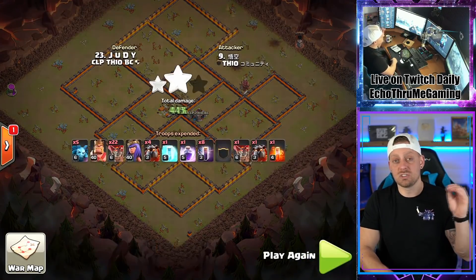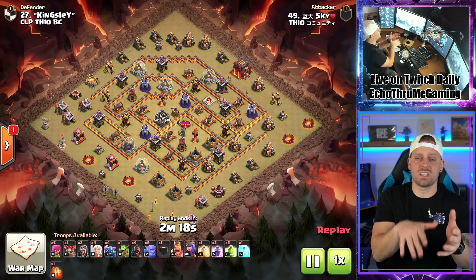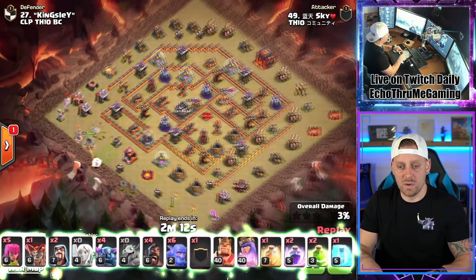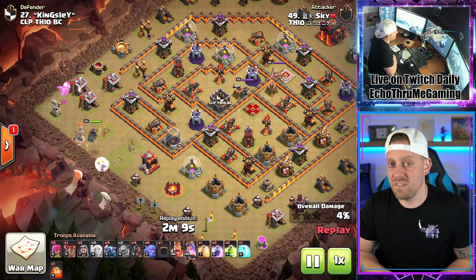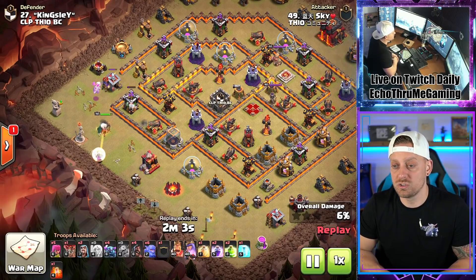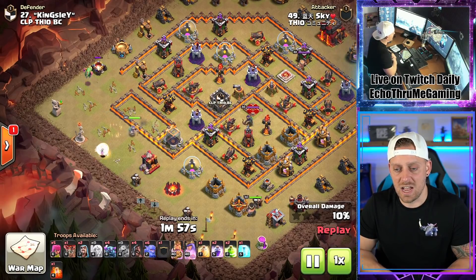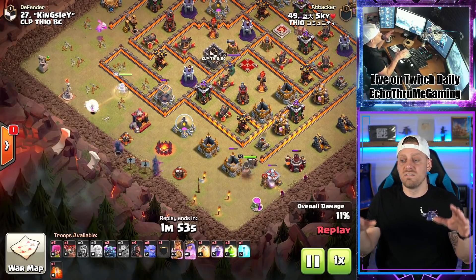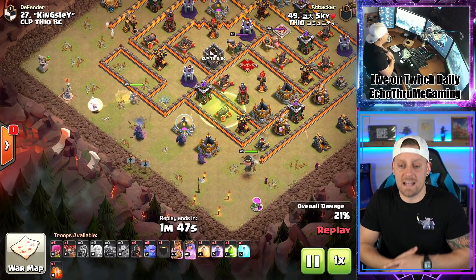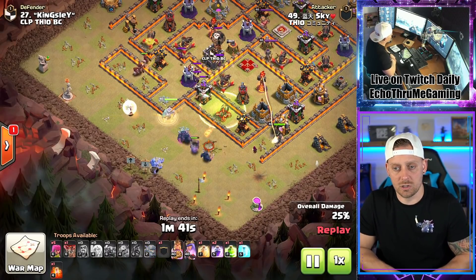One different from all the others we've seen: it's the Pekka Smash, where you get the Pekkas, the Bowlers, going into the base with the Queen and the healers, and they smash it — hence the name Pekka Smash. Starting out with the Queen Walk, the Queen should eventually team up with those Pekkas and dive into the base. The King comes in from down south, cutting the funnel, clearing everything out. One jump spell starts these guys out, and then the Hogs come through a little early, but they'll get what they need done.